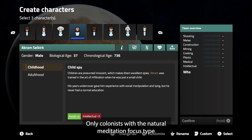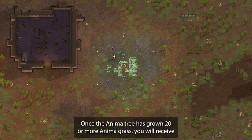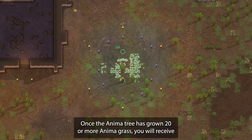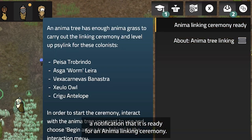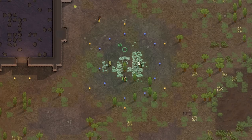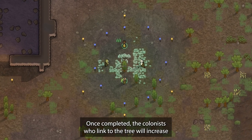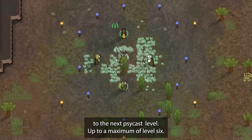Only colonists with the natural meditation focus type will contribute to anima grass growth. Once the anima tree has grown 20 or more anima grass, you will receive a notification that it is ready for an anima linking ceremony. Click on the anima tree and click 'begin anima linking.' Once completed, the colonist who linked to the tree will increase to the next psylink level, up to a maximum of level 6.